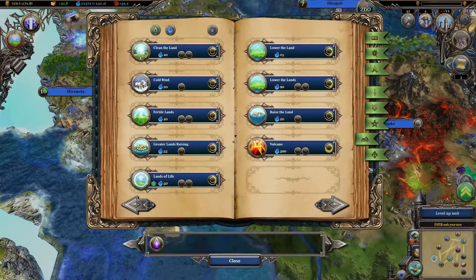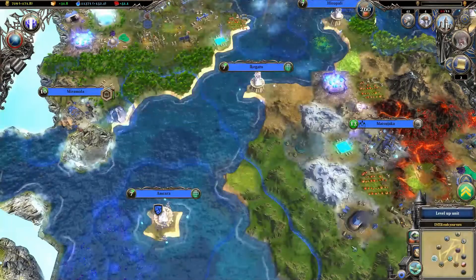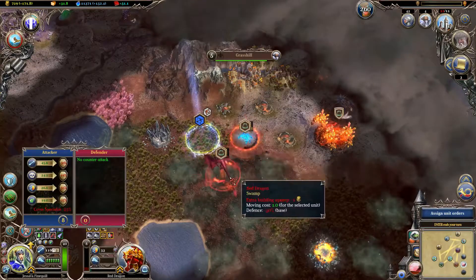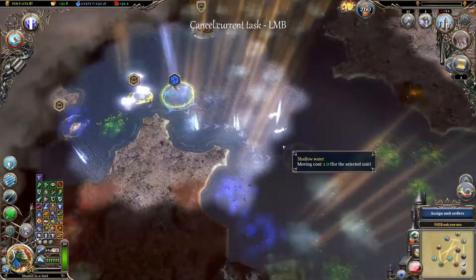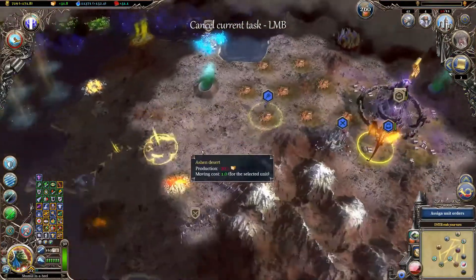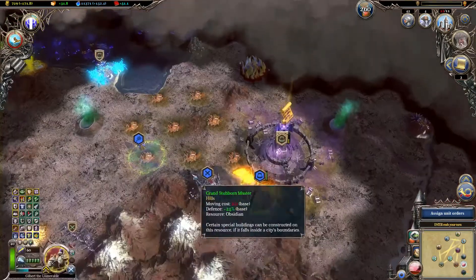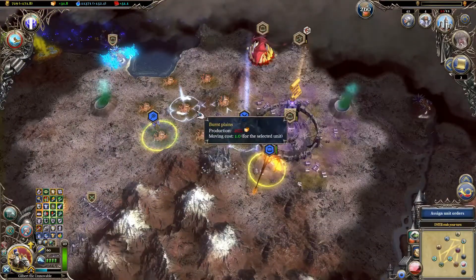I also need to cast Waterwalking on all of those guys. We've got a level up — let's give you missile resistance. And why don't you go ahead and kill the strength. We are not building any more settlers, but that should be fine — we've got enough settlers for the time being. I mean, I could start settling Ainatra, but I have no intention of settling this place. I'm almost in Ardania. I don't think the game will last that much longer. Let's just go ahead and take this Citadel.